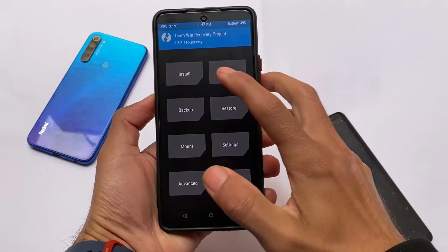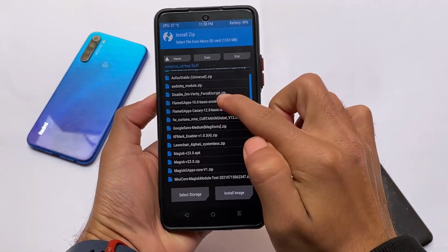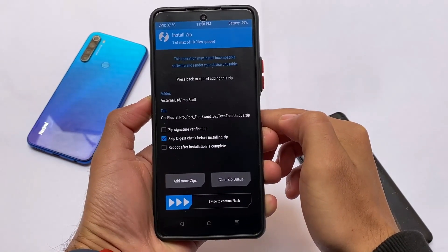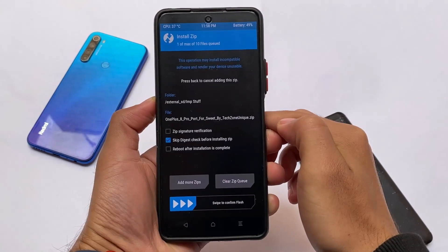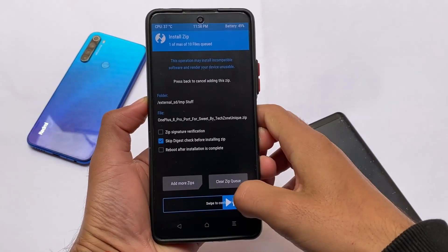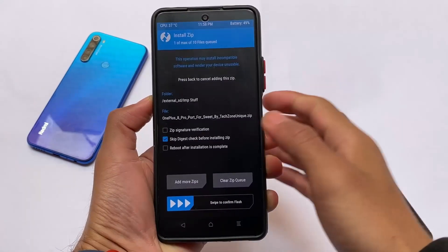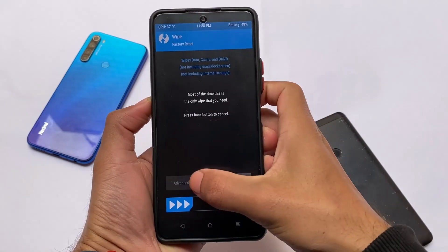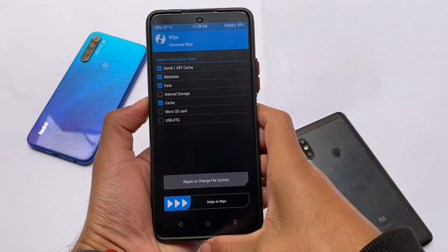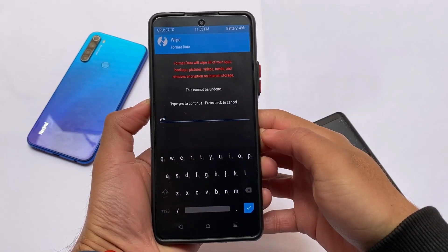For installation, make sure you have an SD card because internal storage sometimes has issues. Select the ROM zip file — the download link is already in the description. This is a OnePlus OS so it might be around 3GB or more, so make sure you have enough data. Simply swipe to confirm flash. I recommend formatting data for a good experience, and also wipe cache, metadata, and Dalvik cache partitions after installing the zip file. Finally, format data and you're good to go. Thanks for watching, goodbye.